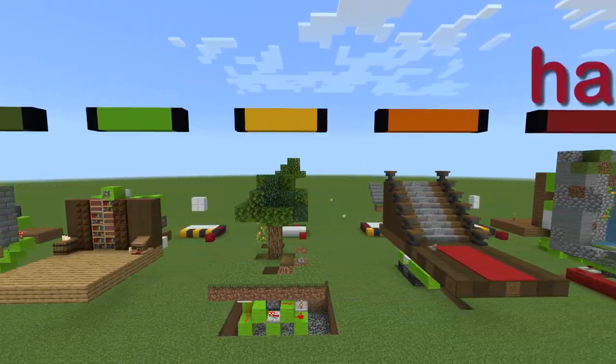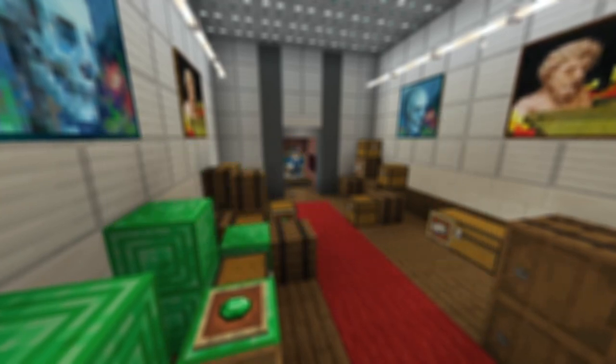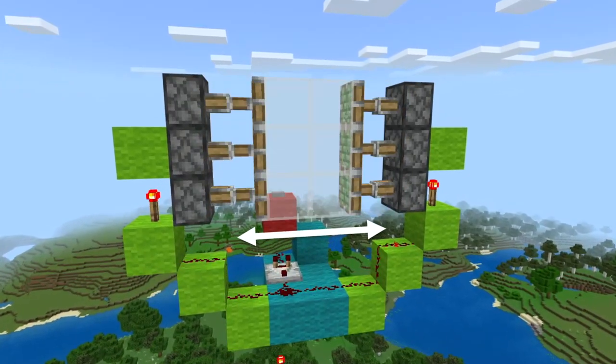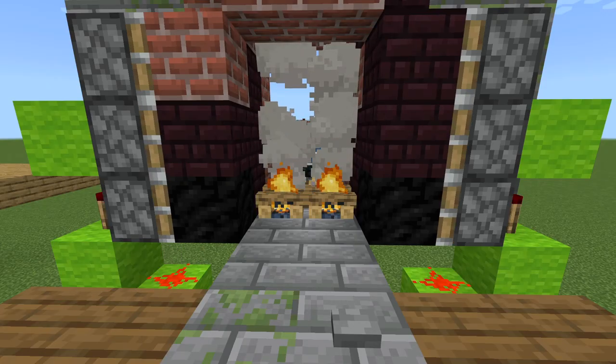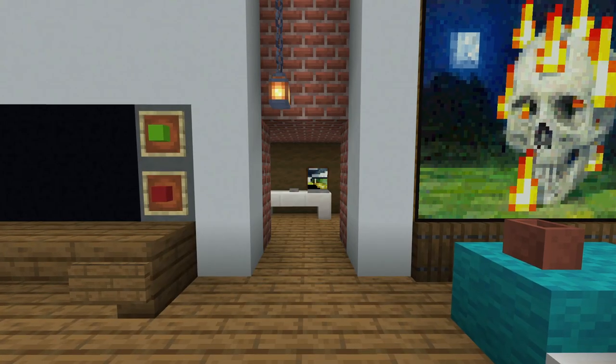These builds go from easy to hard, meaning no matter what you do, you should find something you like. At number one, the easiest, we have the 2x3 piston door. It's 2 blocks wide, 3 blocks tall, and can be activated from either side. They can still be extremely effective, like as a fireplace or as a feature wall.